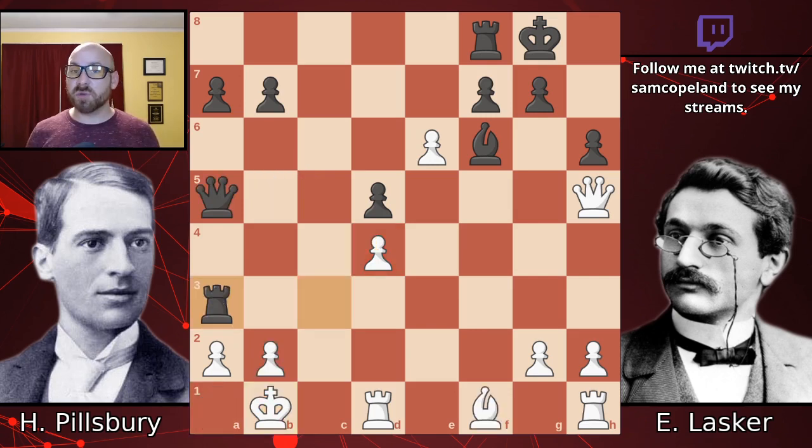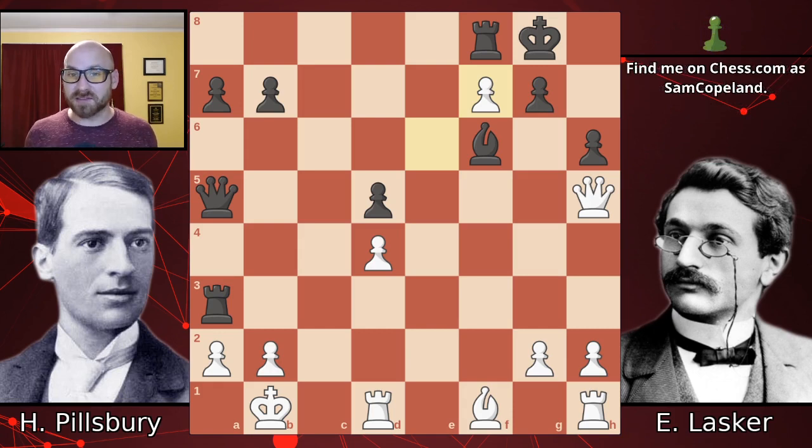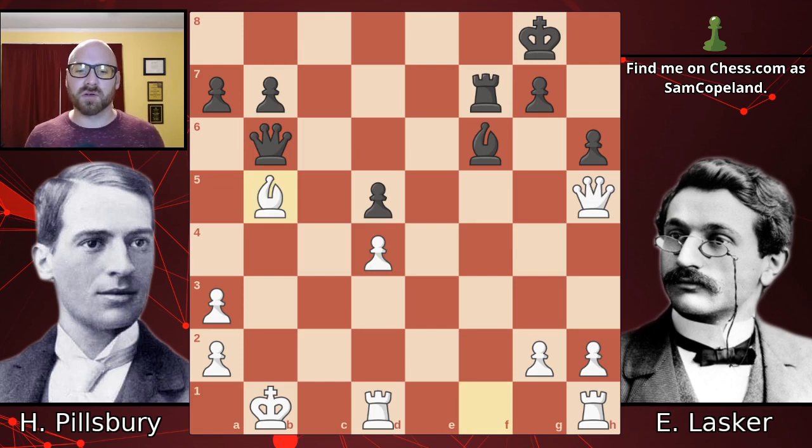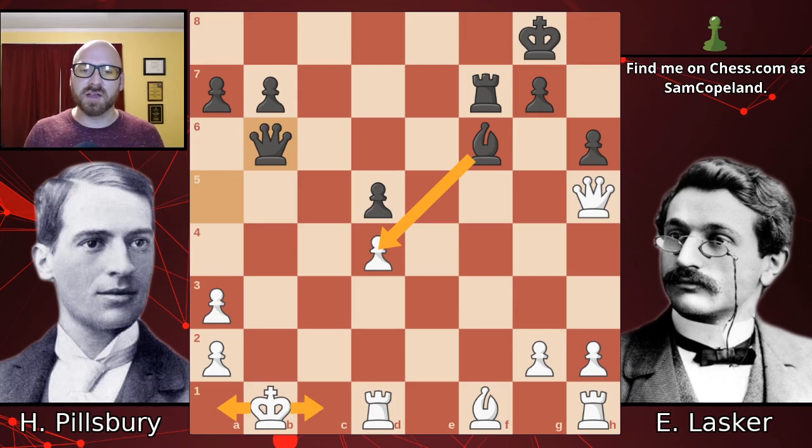Instead, after rook a3, Pillsbury does not capture the rook right away and makes a mistake I think many amateur players make: he takes on f7. The mistake is that he's giving a check — there's a saying, 'patser sees check, patser gives check.' Pillsbury is not a patser at all, but the calculations are super complicated so he plays a forcing move. The problem is that after rook takes f7 the rook is better positioned. Now he has to take on a3, because otherwise you're getting rook takes a2, which is just crushing. Queen b6 check, bishop b5 — Pillsbury plays the brilliant move we saw a moment ago, still the best move, although it doesn't hold. If you don't play bishop b5, after king a1 you're dropping d4, which is crushing, and if you try to run to the c-file, rook to c7 is always crushing.